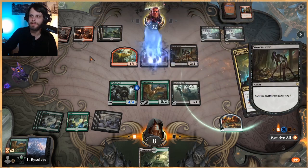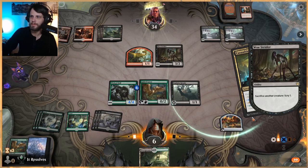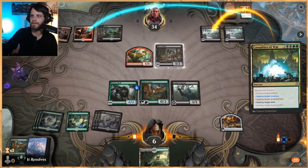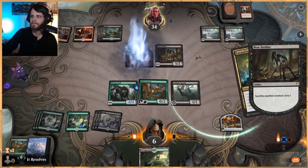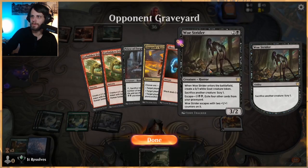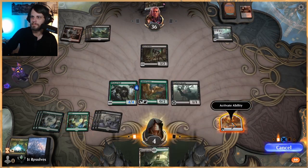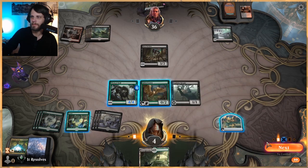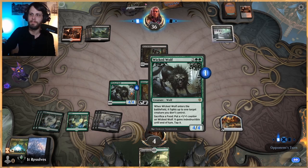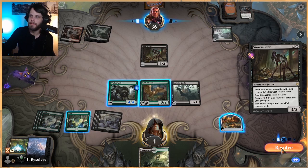This is mitigating a lot of damage for us, which is great — getting rid of a mana source. Sorry if you hear a dog barking. They're really going ham on the sacrificing, trying to get as much damage in as possible. They can also just replay a Woe Strider so we have to keep that in mind. No attacks — as much as I would love to, I don't want to put ourselves in a bad position. Another Casualties of War would be pretty great right now.